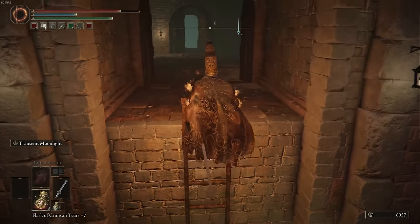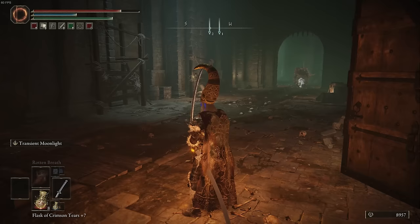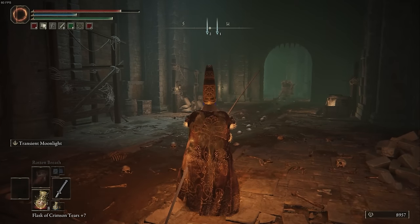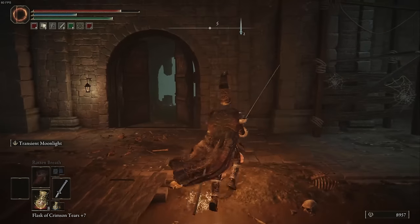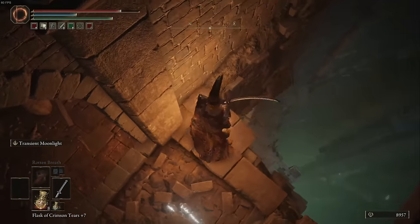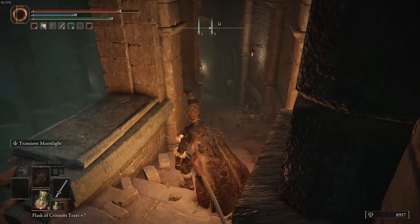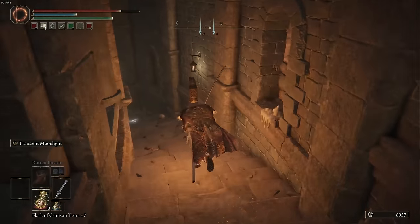Next, you're going to come to a door that will allow you to proceed on through, but before you do that, open the portcullis to your right, because that leads back to the Site of Grace, which means this is really the first checkpoint of the run. At this point there isn't much too surprising, so I'm going to let the video speak for itself for a little bit and I'll chime in whenever there's something very, very important.